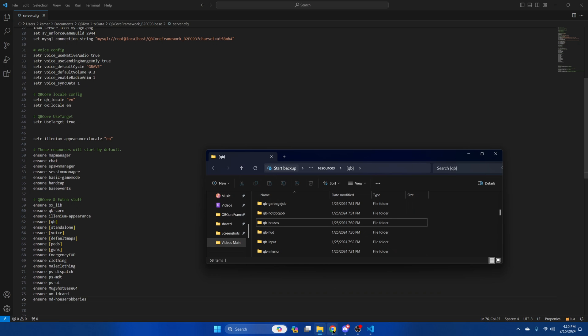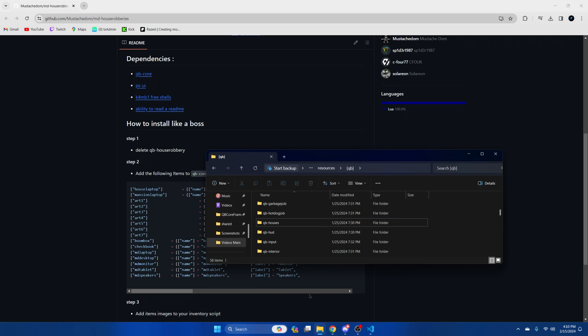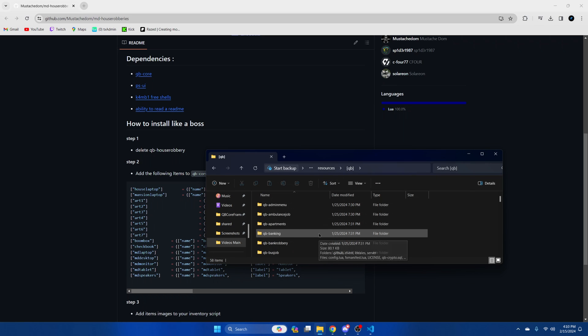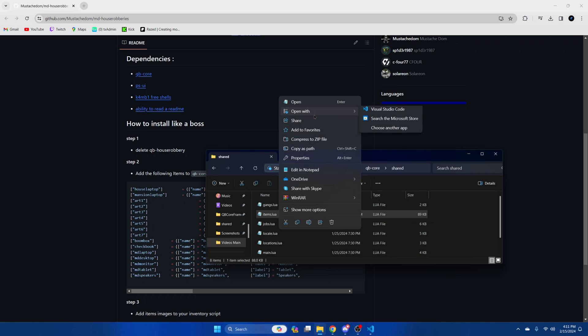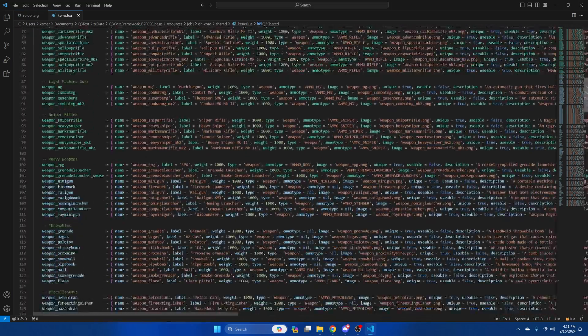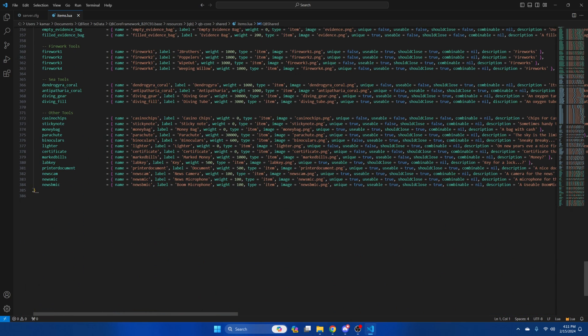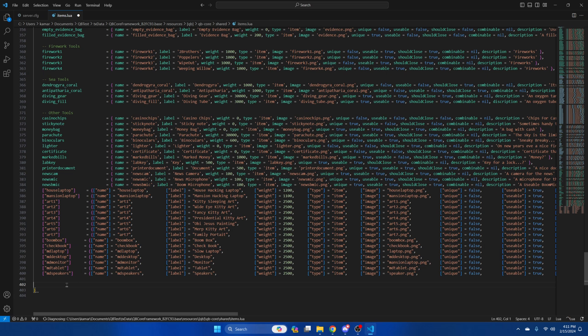Next you need to add the items, so go back to the readme on GitHub and copy this block of code here. Then go back to your resources in the QB folder, go to QB core, shared, and then open the items.lua. Then scroll all the way down and paste what you copied. Then hit file and save.